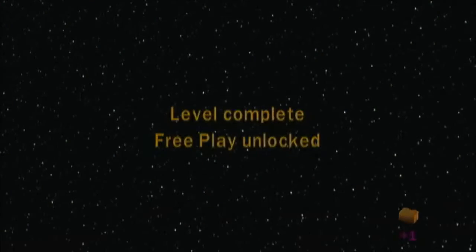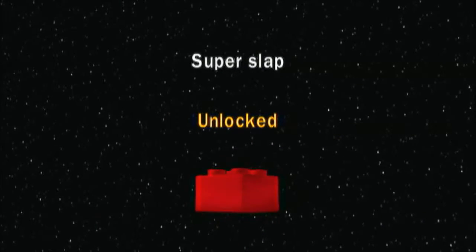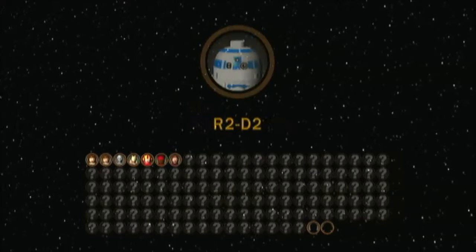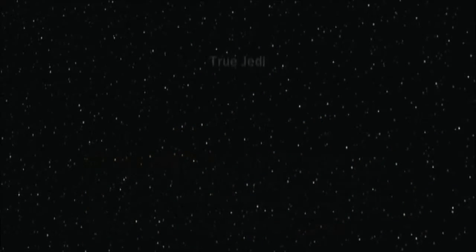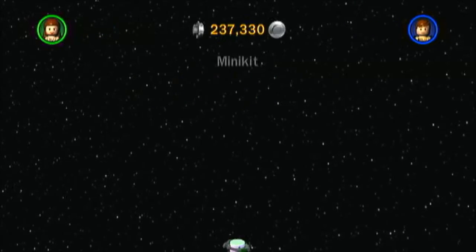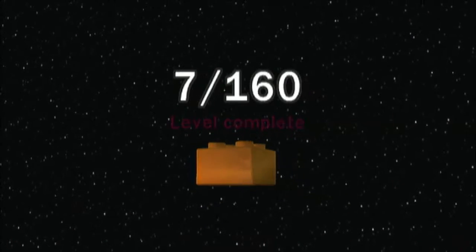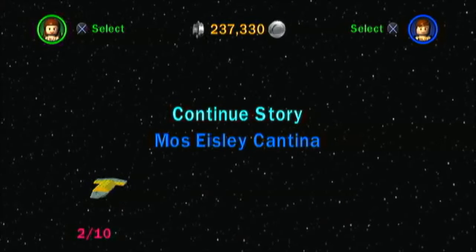So that is it for this level. We got Super Slap unlocked, we got Padme Battle in our collection, as well as R2-D2 and Anakin Skywalker as a boy. We got a not-a-true-Jedi status — I thought we had one, apparently not. We have way too many coins. That was not great on our part, but we got our level complete. Next time on LEGO Star Wars, we will complete the first movie — Phantom Menace. See you guys all in the next one.